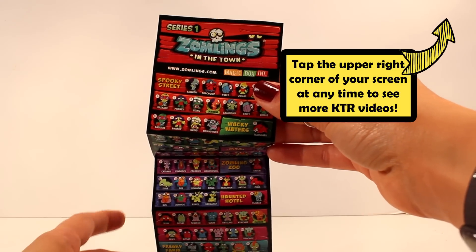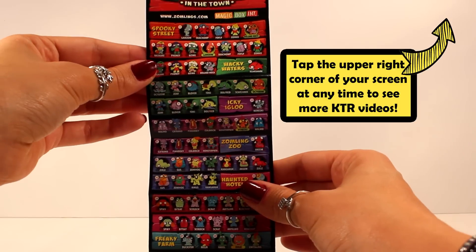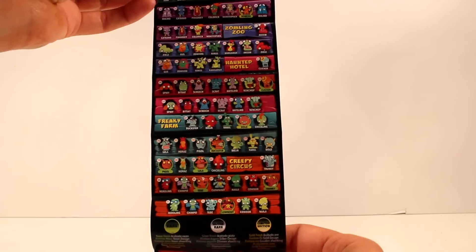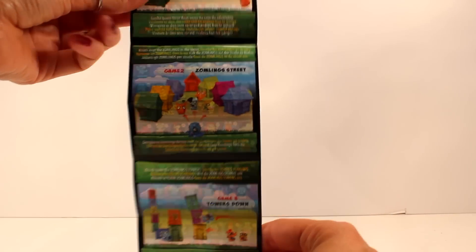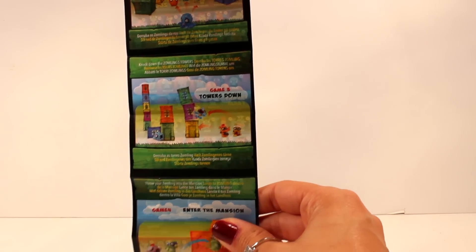Here is a look at the fire guys that it comes with — it shows you the different teams as well as the names of the characters you can collect. They do also have rares and ultra rares and limited edition, so that's pretty cool. On the back it kind of gives you some pictures of the different things you can do with these guys.